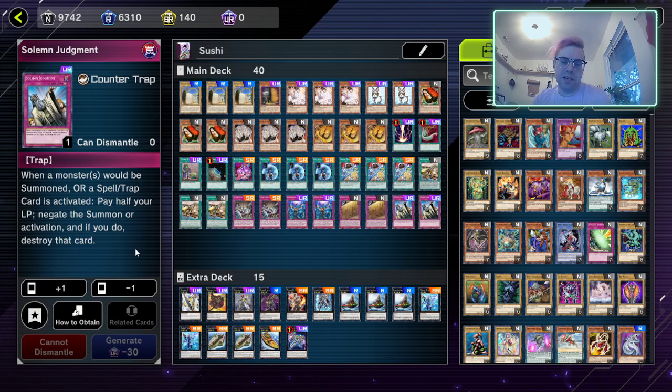Finally we have two Solemn Judgment because we don't want to get blown out — we don't want to get Lightning Stormed or Raigeki'd or anything like that.